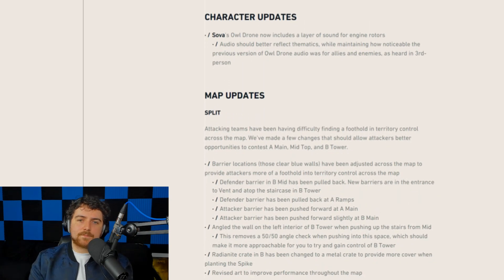Character updates only include Sova — it's just a sound cue change on the recon drone, making it a little easier to hear, both from a player and spectator perspective.